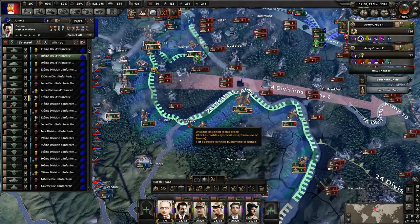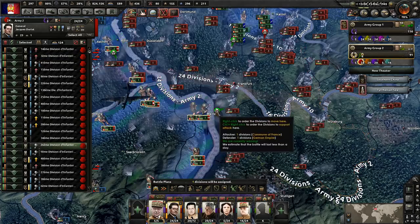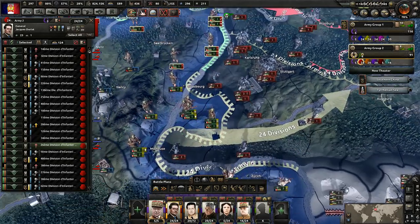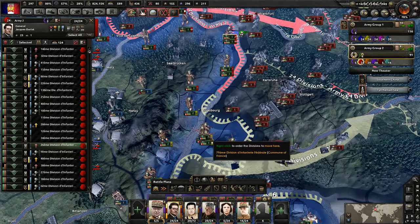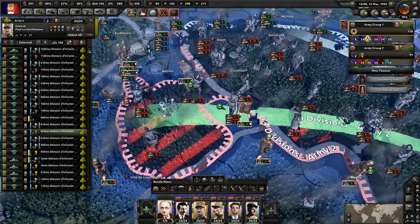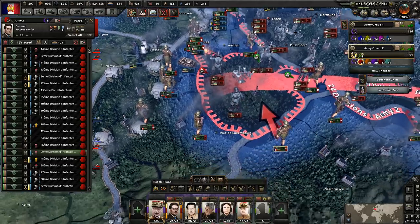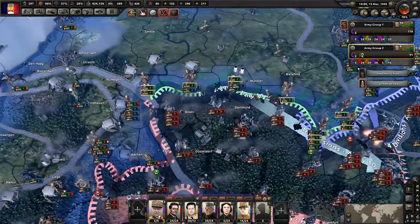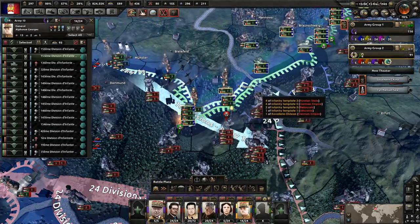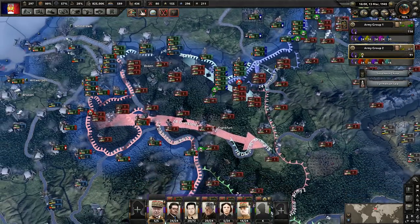We don't really want to push forward too much here because we're attempting to cut divisions off, which is a little bit difficult. We're going to attack here even though it doesn't look like we'll win, but maybe if we take that province we'll be able to lock them down. We're going to attempt to cut them off here. It looks like we could send these guys in since we already took that province. We're about to get these divisions cut off, which is excellent news.